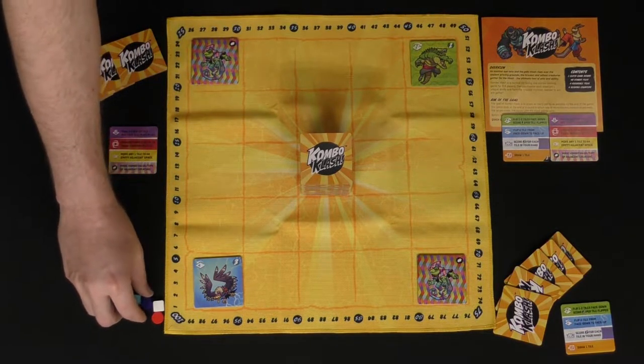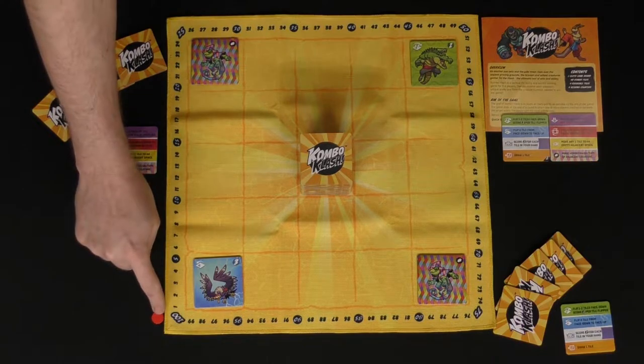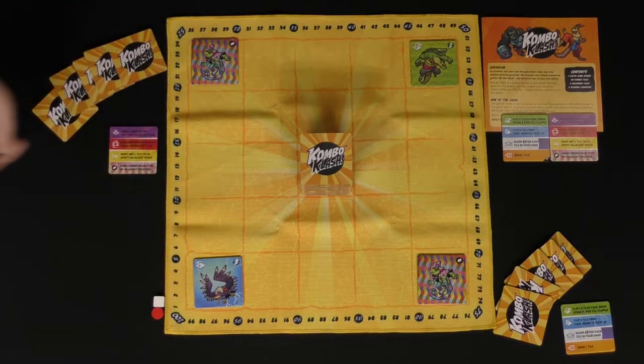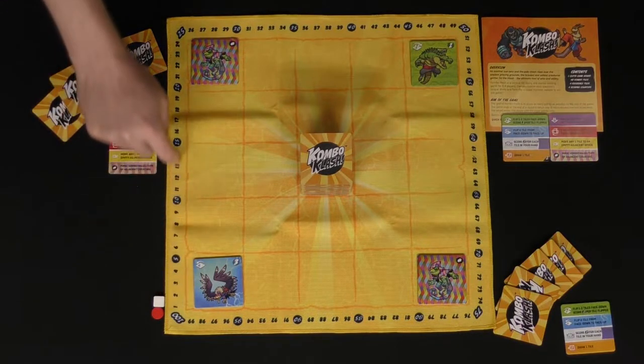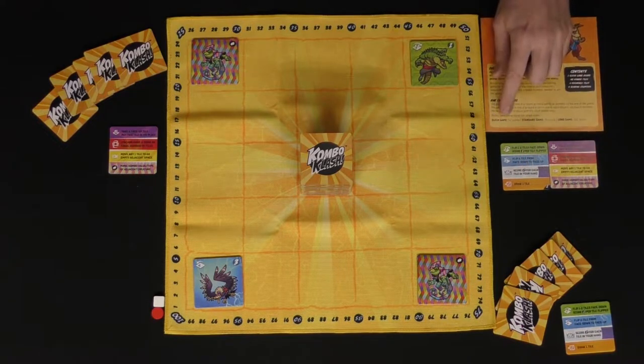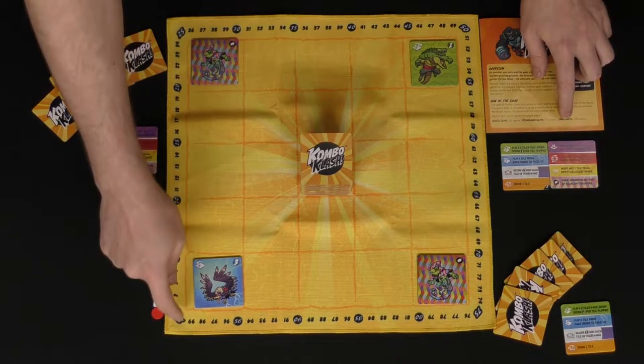Each player chooses a colored token — in this case white and red — and places it next to the one on the scoring marker area, which tracks the points you gain throughout the round. You can choose the difficulty: a quick game at 50 points, or a longer one up to 100.